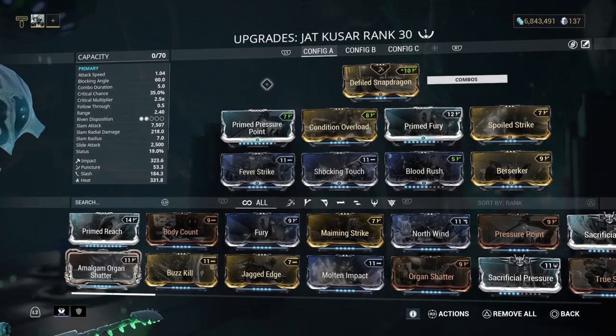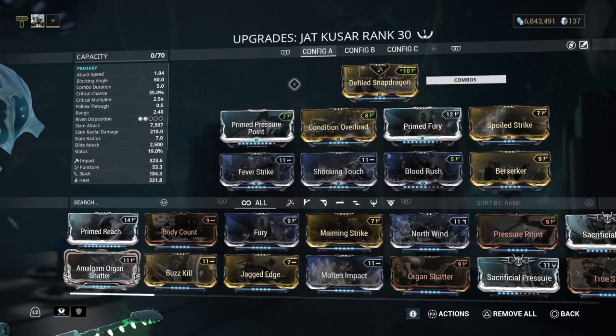So this is a build that will require two Forma. Which is not expensive — some builds require four, five, some even six. So I think two Forma is more than agreeable for what you're getting out of it. Easily.